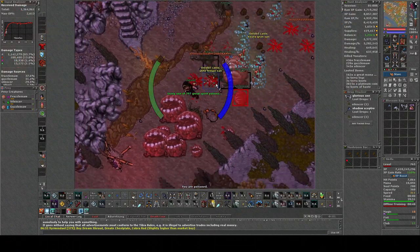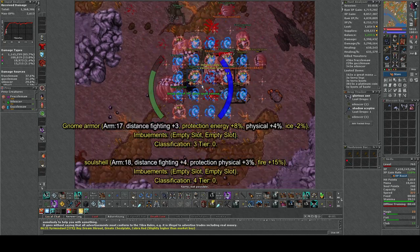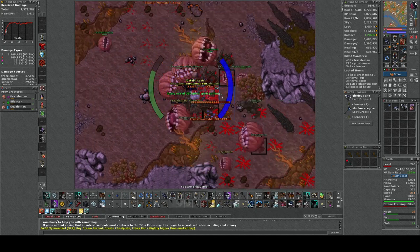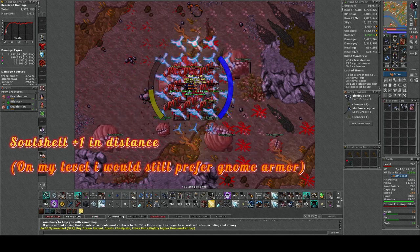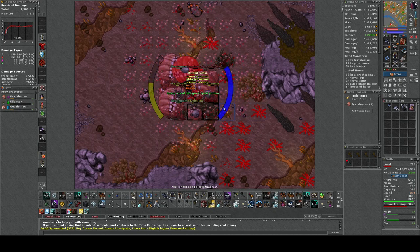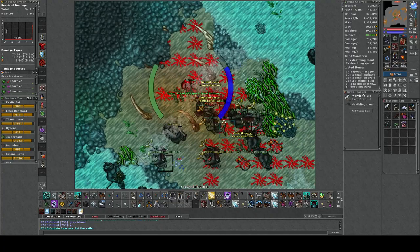On the other hand, my favorite spawn in this game for my paladin is Rochamul, and having a dodge on your gnome armor is amazing. Gnome armor also has a higher amount of physical protection than a soul shell, so the gnome armor is slightly better than the soul shell in an area like this. So buying a soul shell if you are only hunting Rocha would be a bad investment, and it might be better putting some money into the Forge system to try to get a gnome armor to a higher tier.